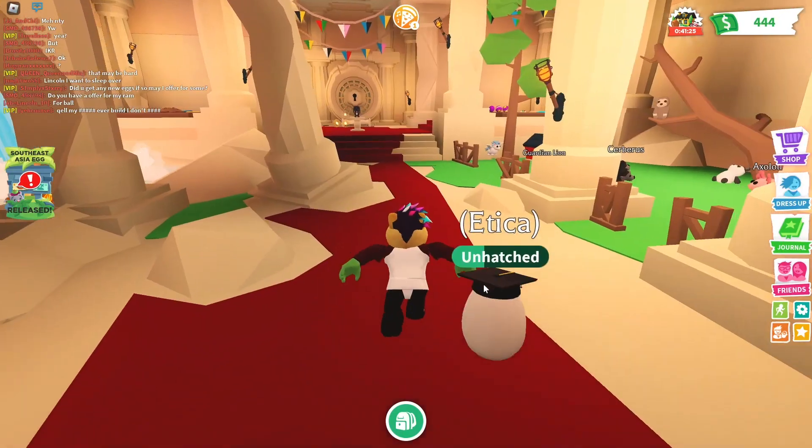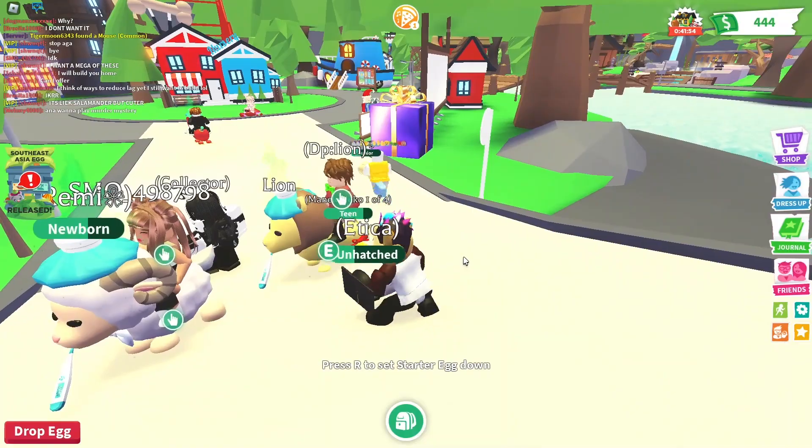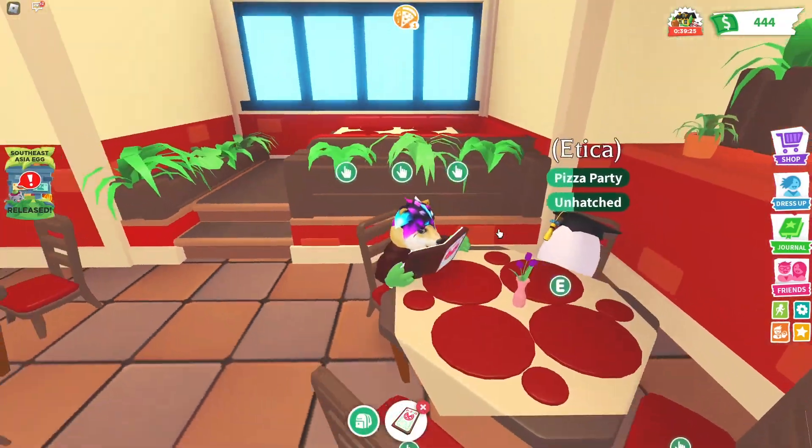Number 4: Adopt Me. Adopt Me is a game where you can adopt and raise your own pets. You can customize your pets and even trade them with other players. The game has tons of different activities like mini-games and events, so it never gets boring.